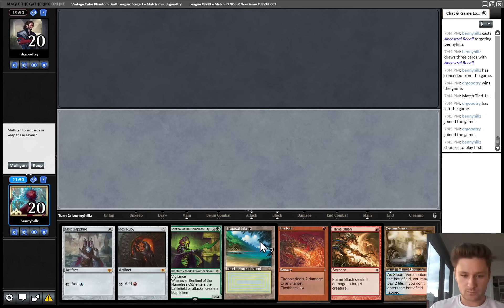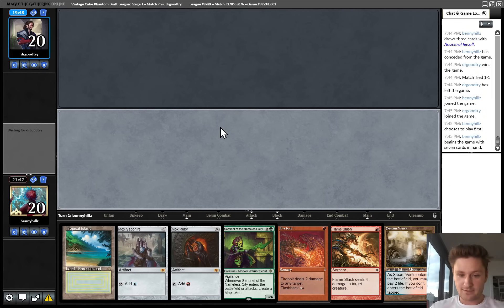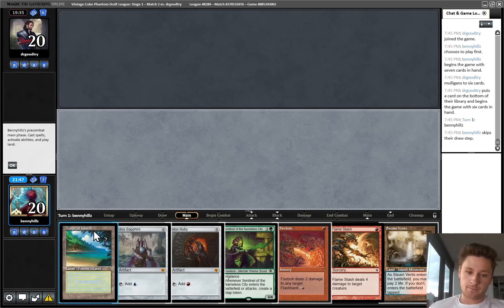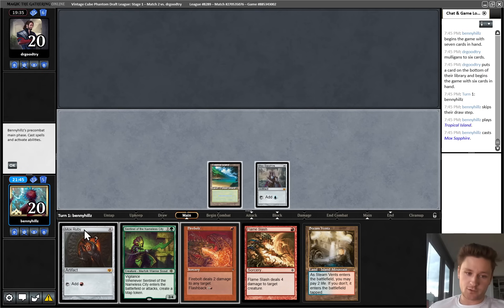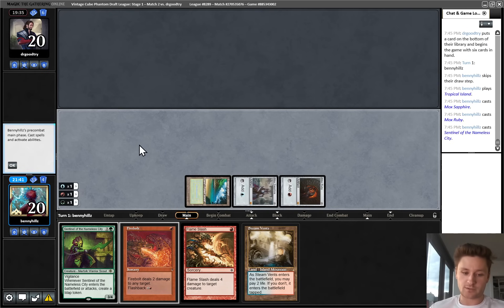On the play, let's go. I'll definitely keep this hand. Turn one Sentinel of the Nameless City is pretty good - backed up with multiple removal spells to clear the path. This is actually kind of exactly what we want. They probably won't be able to kill the Sentinel and we'll be able to kill their stuff, so this will be the biggest creature on the board. If they have turn two Tinker, we will lose, but they need something pretty powerful along those lines.